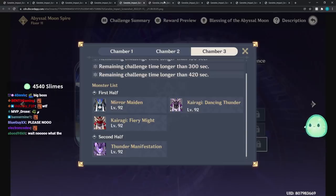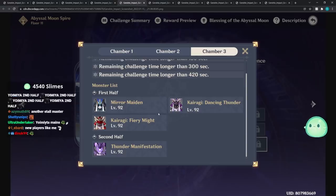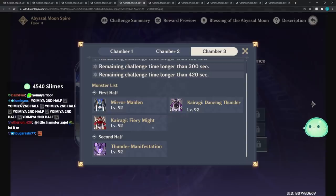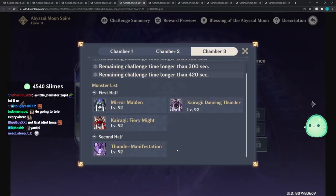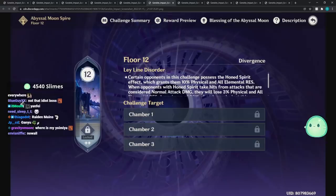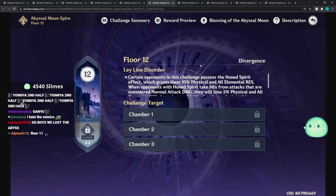It is Floor 11, so if you're using a Yoimiya or Ganyu you're probably going to do well. Maybe a Ningguang or Yanfei - you'll want catalyst users or bow users against the Thunder Manifestation. If you're trying to go melee, this boss is a pain to kill. I'd strongly recommend ranged units for sure.